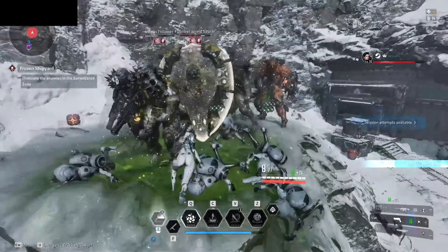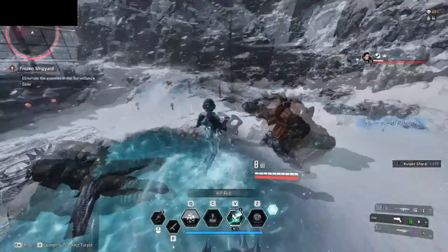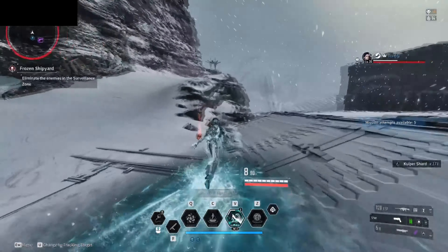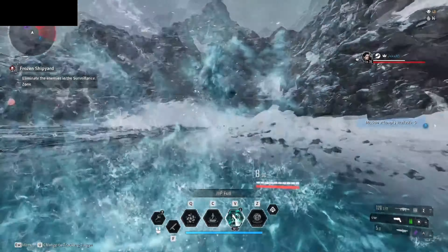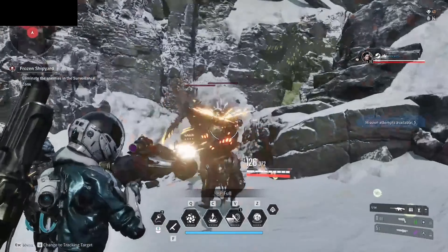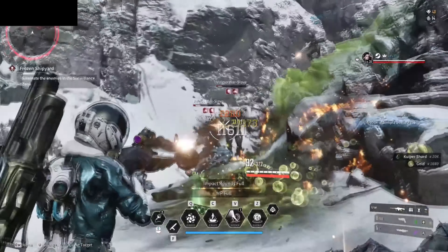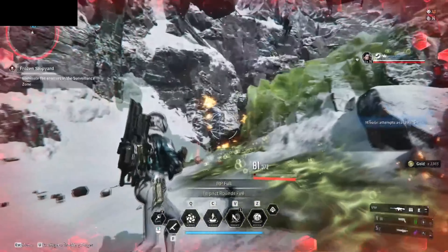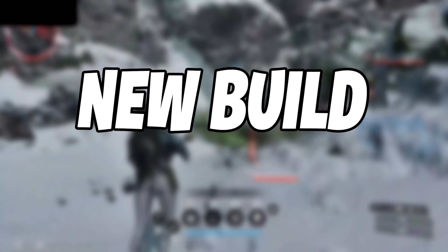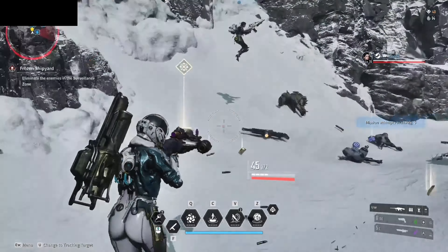Welcome back to a brand new video. For today I will show you the best Valby build guide in The First Descendant. For this build I will show you what weapons and modules you want to get, then explain every single skill and show you the best reactor stats and external components. Lastly we will take a closer look at the gameplay so you can get the best results and highest damage possible.